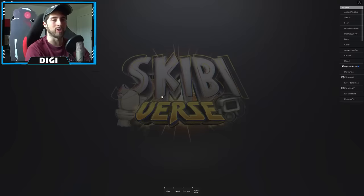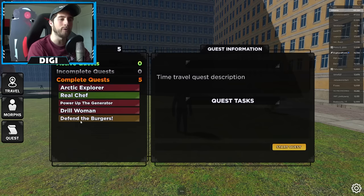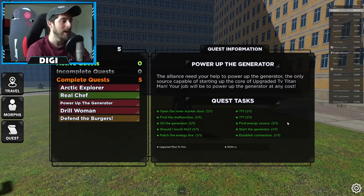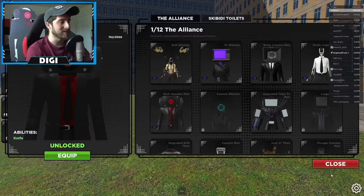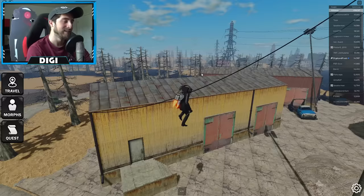Once you are in SkibbyVerse 2.0, that is where you will start the quest for upgraded Titan TV Man. I've already completed it because it was super hard. Go to quest and you will see 'Power Up the Generator' — that is the upgraded Titan TV Man quest. Head over to Travel and go to Wastelands, the new map. It kind of reminds me of Fortnite.